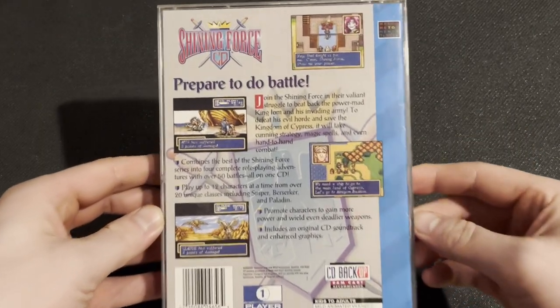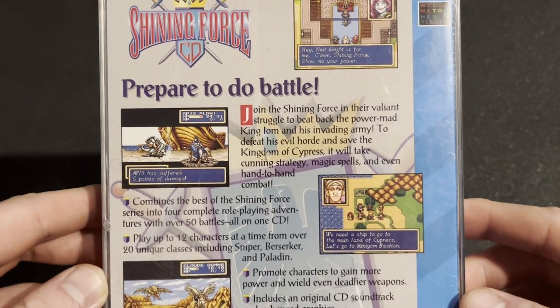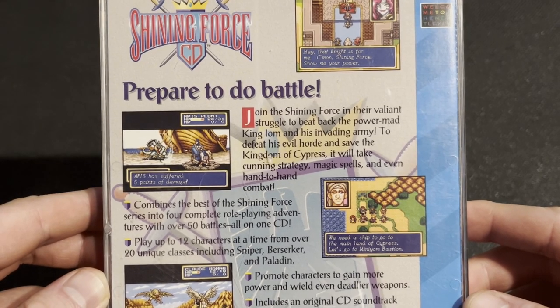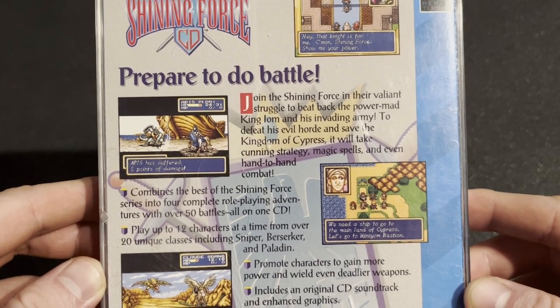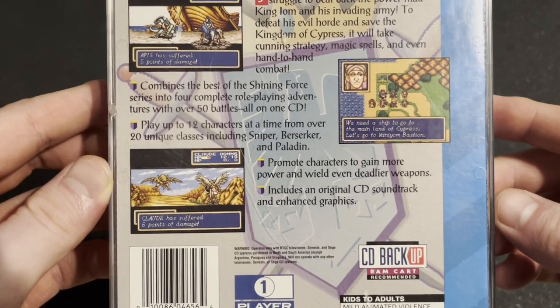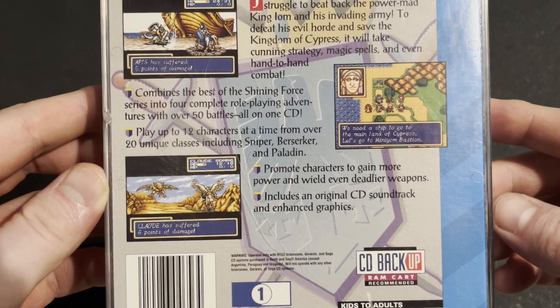Let's take a look at the back here. Prepare to do battle. Join the Shining Force in their valiant struggle to beat back the power-mad King Iom and his invading army. To defeat his evil horde and save the kingdom of Cyprus, it will take cunning strategy, magic spells, and even hand-to-hand combat. Combines the best of Shining Force series into four complete role-playing adventures with over 50 battles all in one CD. Play up to 12 characters at a time from over 20 unique classes, including Sniper, Berserker, and Paladin.